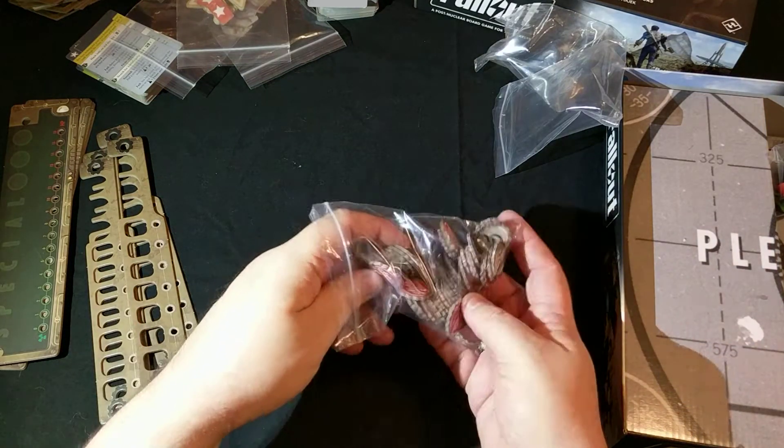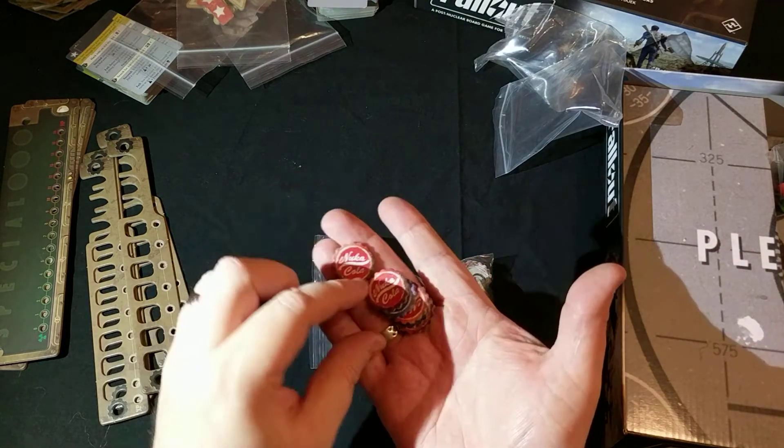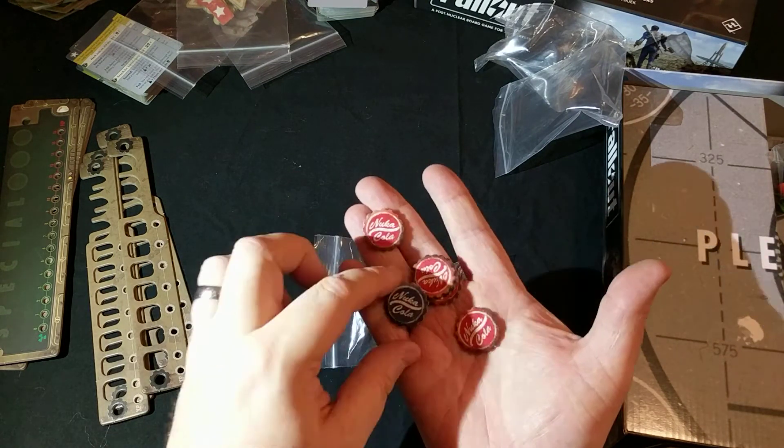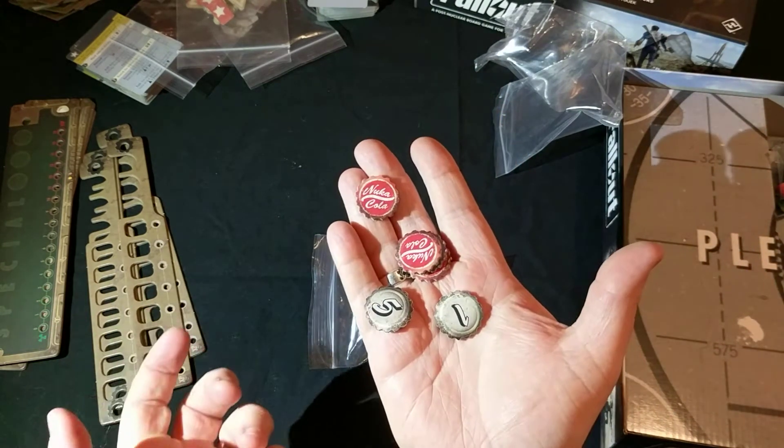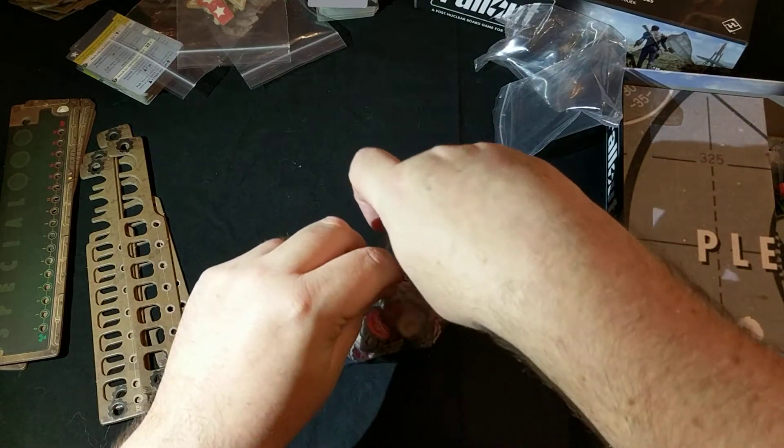Then we've got this big bunch of Nuka-Cola caps — love these. These are the currency you use in the game. The blue ones are worth five and the red ones are worth one, and there's an absolute ton of them.